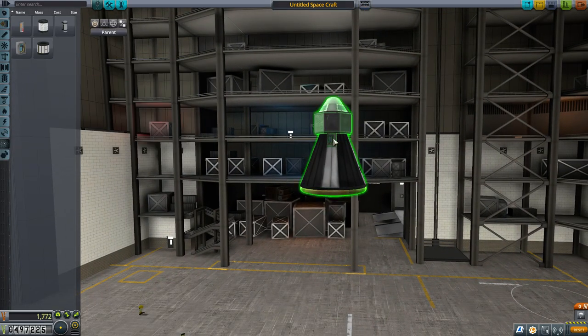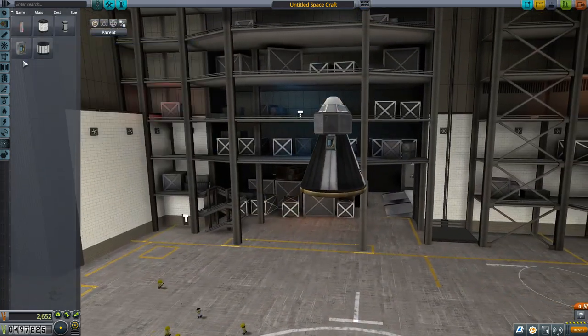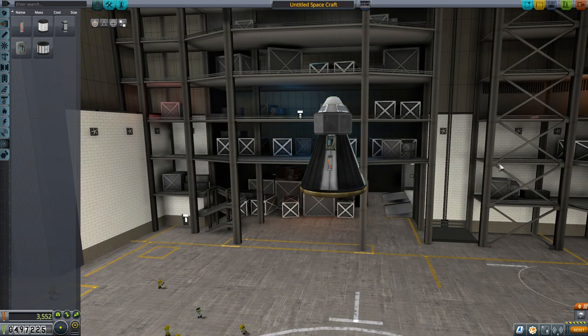We're going to stick a parachute on top. The probe core is not that heavy — 0.1 tons — and I'm very confident this parachute will still bring us to a nice and comfortable stop without any real problems. This is what we're coming home with, plus probably a couple of experiments. We're going to stick a couple of science experiments — if we put them on the back here, we can still reach them conveniently from the front door. So we'll put the pressure mat barometer and thermometer so we can do experiments on Minmus, in space high above Minmus, in space near Minmus, and when landed as well.